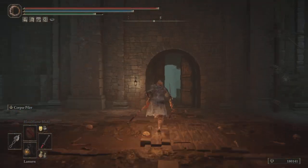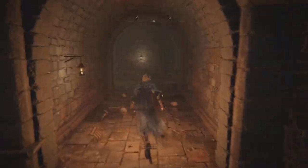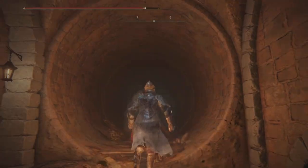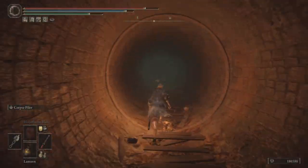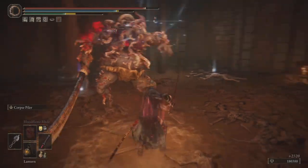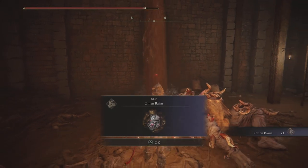Go up this ladder, then through the doors for the first time — you'll have to open it up. Drop down, turn around, head down these stairs, make a right and then a left. There will be a couple of enemies — just run right past them. Another left, then turn around through this gate, make a left, then another right. Head up, pass these enemies, and all the way in the back make another right. It opens up to a giant room with a big guy you can take out.